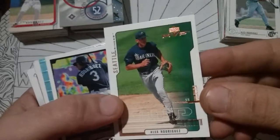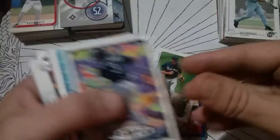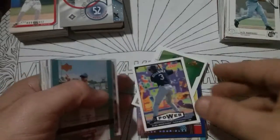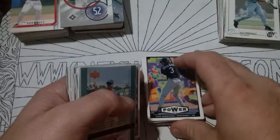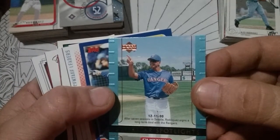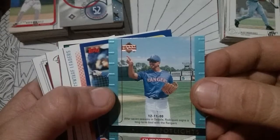Upper Deck MVP. There's a Power Trip card from Victory — nice little card. A little cartoony, but that's cool too. After seven seasons in Seattle, Rodriguez signs a long-term deal with the Rangers — 12-11 of 2000.